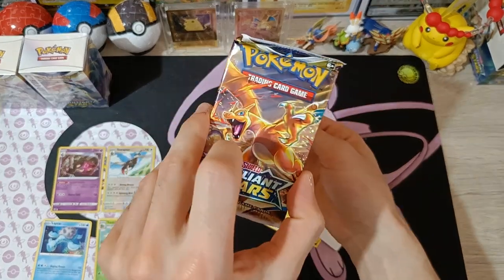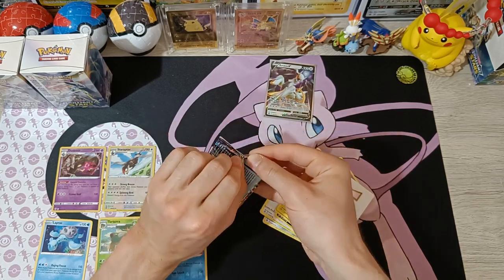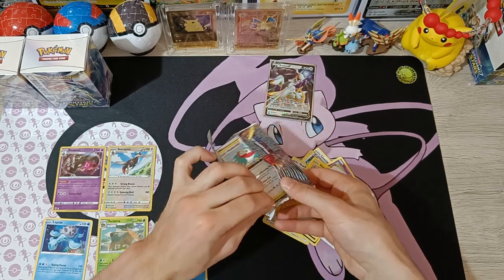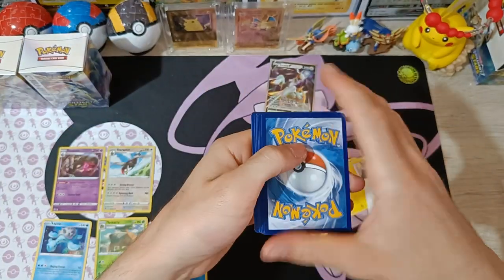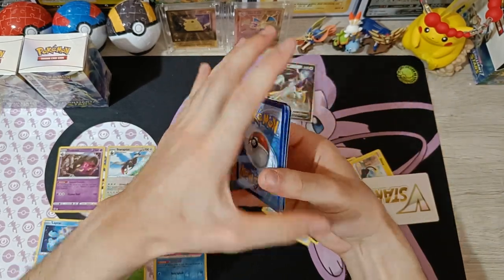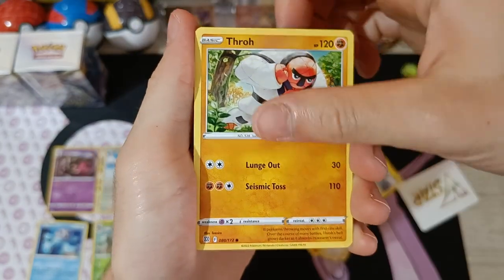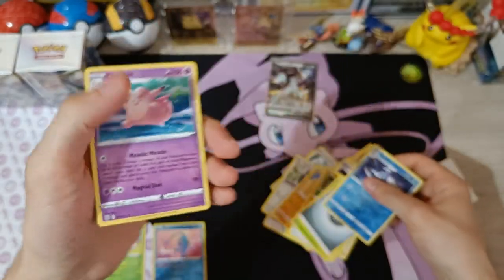On to our last standalone booster pack, which is a Charizard-art pack. Hopefully the packs inside the boxes aren't as tough to open. The cards are: Chansey, Cherrim, Kindler, Hawlucha, Trapinch, Castform, Shroomish, Energy, reverse Baretick, and non-holo Clefable. On to the Build and Battle boxes we go.